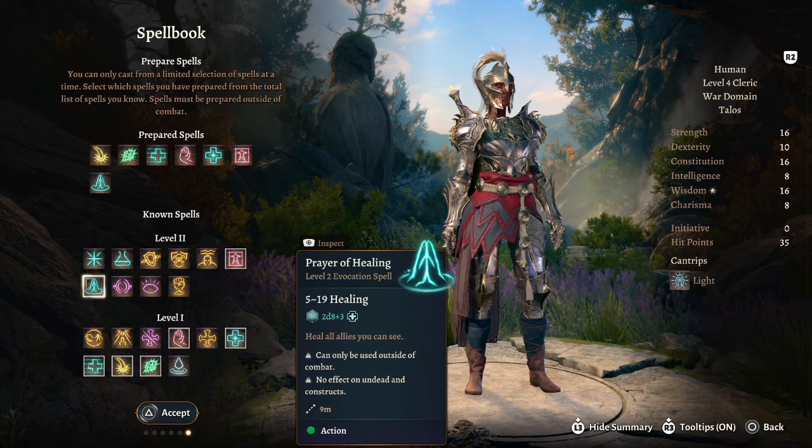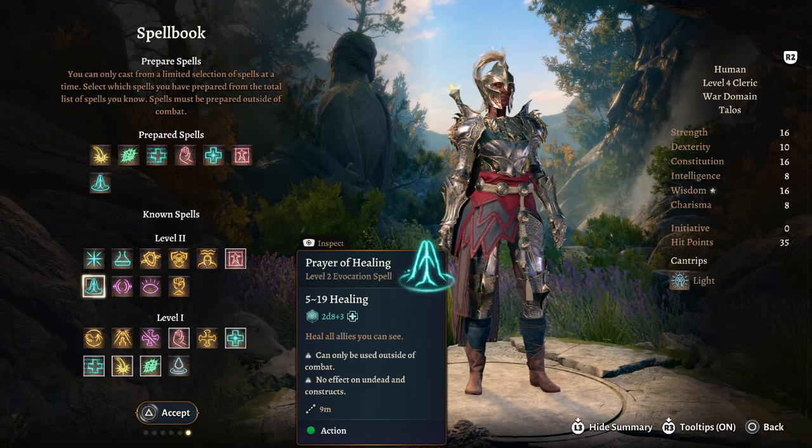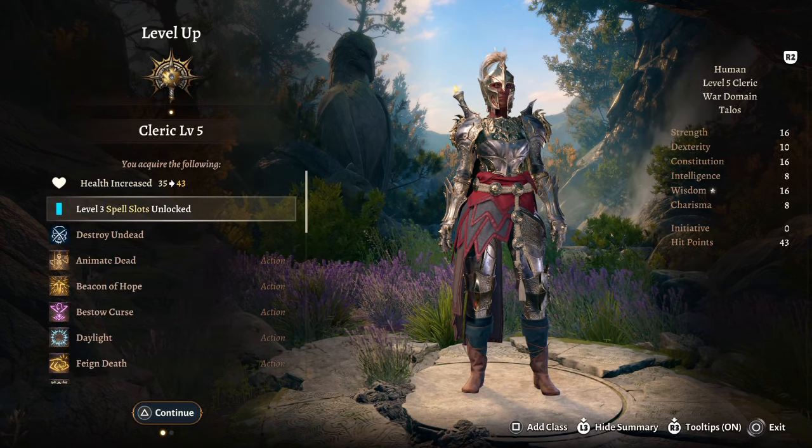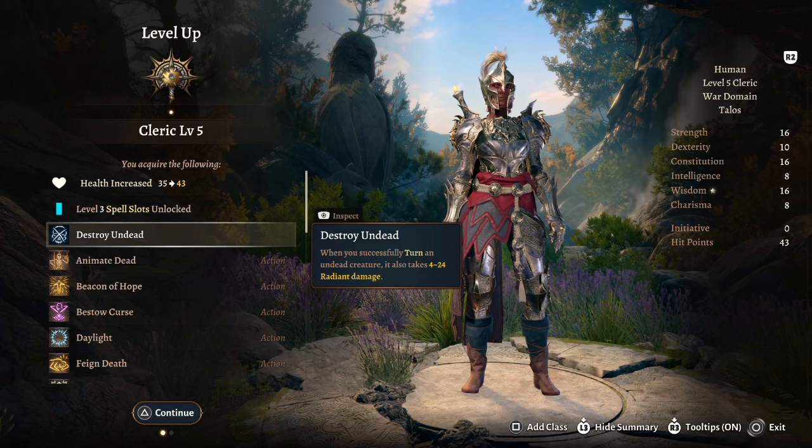Resilient Constitution also bumps us up from 15 to 16 Constitution, giving us a +3 modifier. For a spell we're going to take Prayer of Healing — heal all allies you can see for 5 to 19 — really good. At cleric level 5 we now have level 3 spell slots and also Destroy Undead.